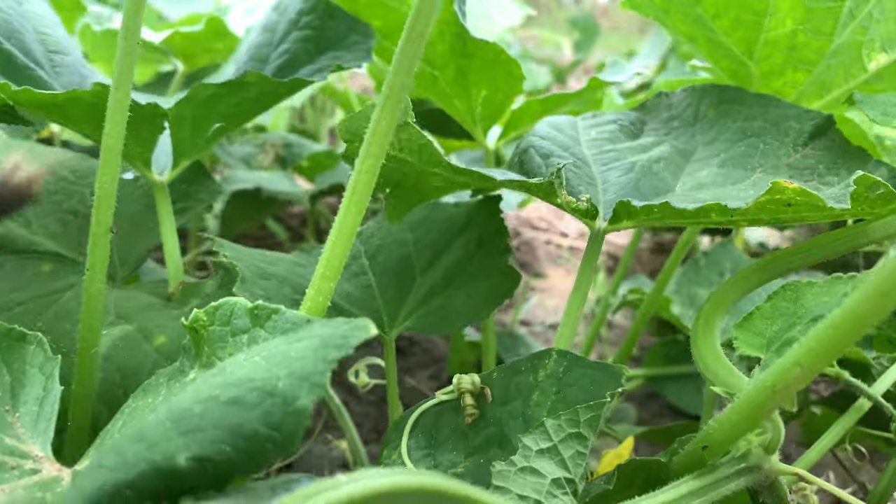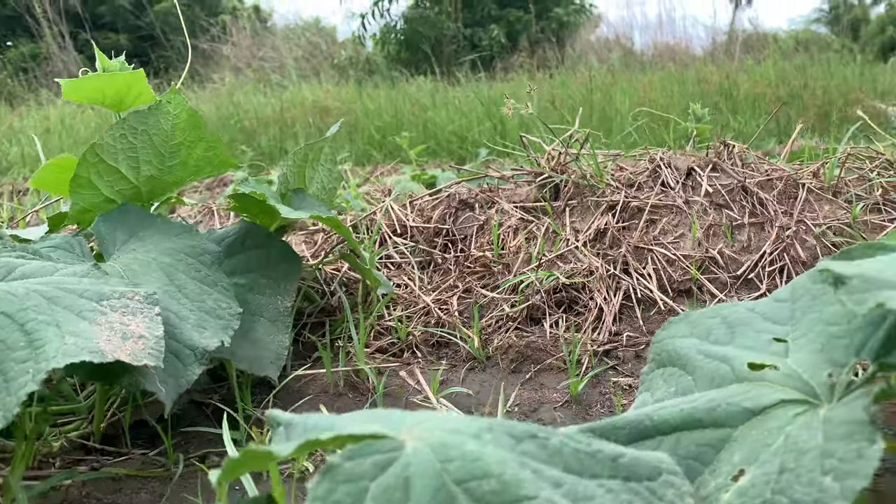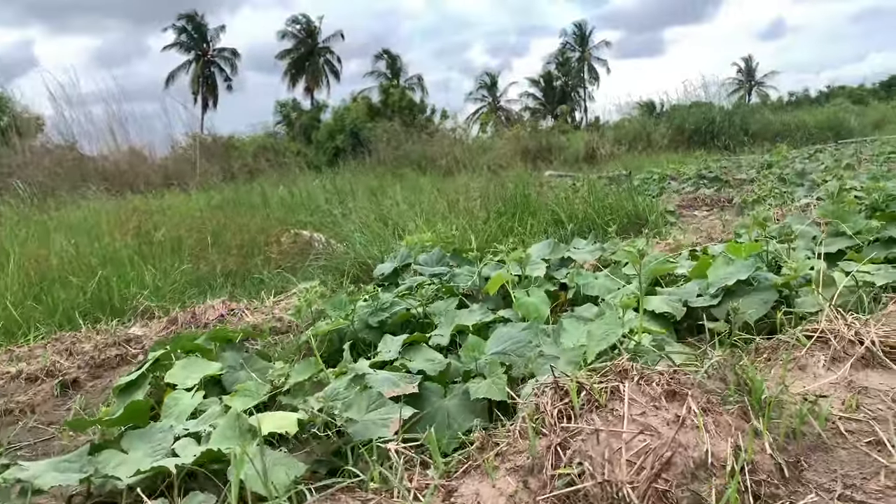Since cucumber is a creeping plant, I asked how he controls weeds. Normally, when weeds come and before the plant starts entangling with each other and forming, you have to make sure you weed before that stage so it can grow fairly. This is actually my second time weeding — you can see some parts there are less bushy.